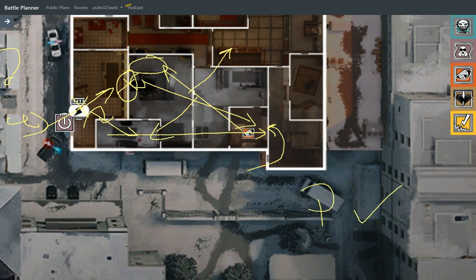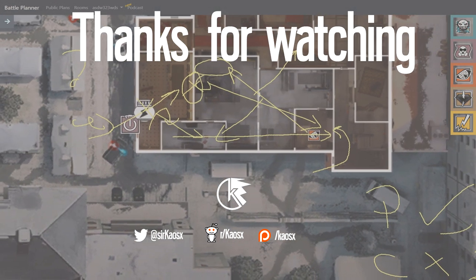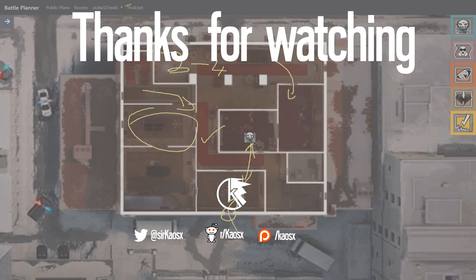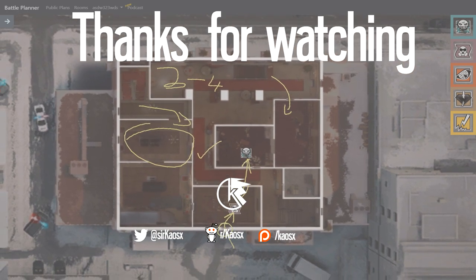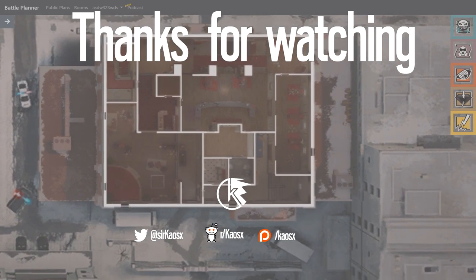This is a solid defense as well as very flexible, with huge value from free information. You have the jammers to deny drone info, a deployable shield to enable aggression, and Pulse to give you live information. You can also deny both pushes. Cons: no Jager, possibly needing Jager. Thank you for watching — if you have any feedback, let me know in the comments. If you'd like to support me, drop a like, subscribe, click the notification bell, join my Discord server, and follow me on Twitter.